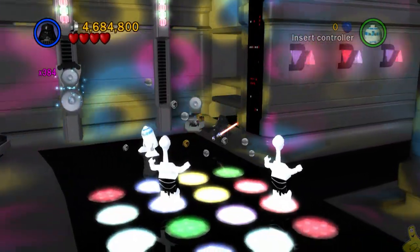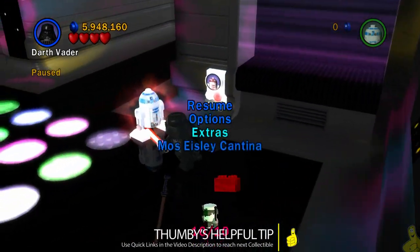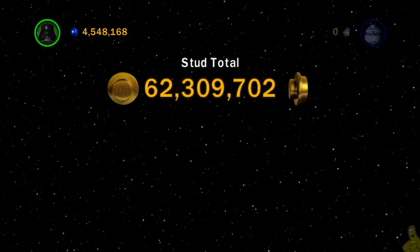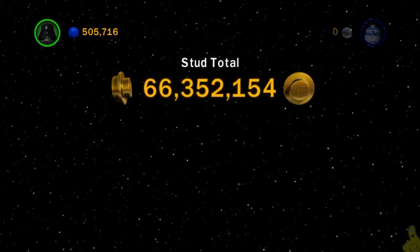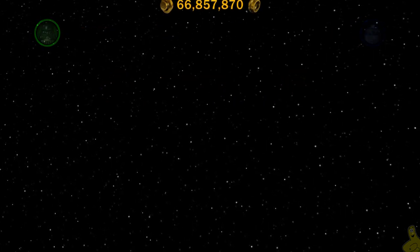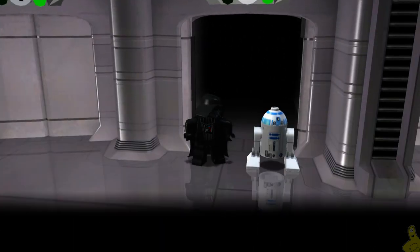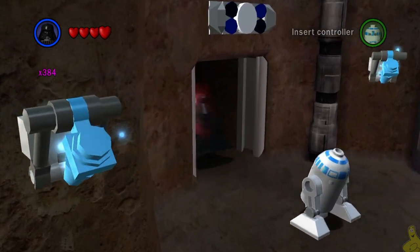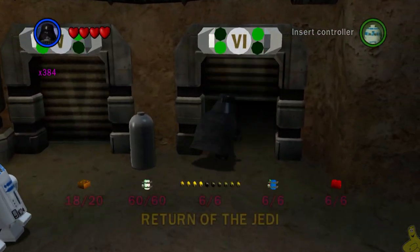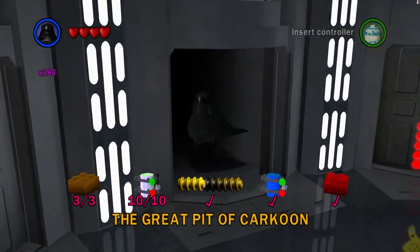We do have quick links down below in the video description to get you to all three disco pads. Now, the next disco — I'd bet money if you've played this game you've already got it, because you actually have to complete it in order to advance in the story and in Free Play. So if you've played through the majority of this game you've likely already got that second disco. We'll head over to 6-2, Return of the Jedi: Great Pit of Carkoon, and choose Free Play.